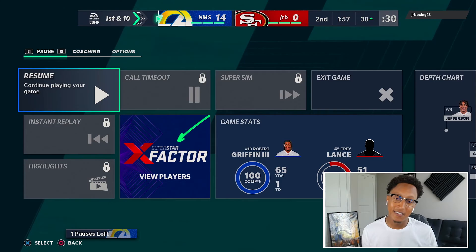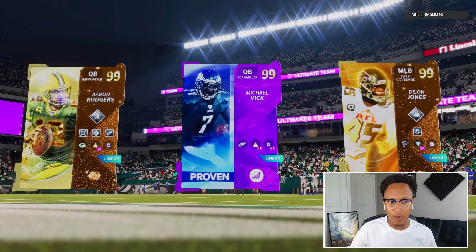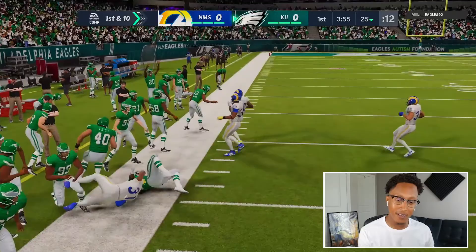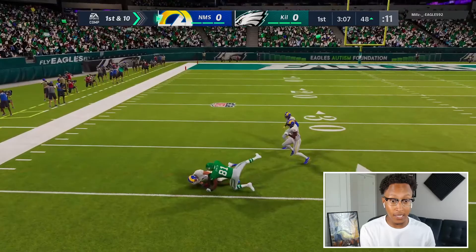I want to try to get two sacks in one game — we'll see what we do in the next one. Going up against a Mills Eagles theme team. Let's see what this guy's working with — he's got Rogers, Vick, and Dion. What's with this two-quarterback stuff? First play of the game, he goes with a run to the outside. Let's see if we can get a bull rush. He throws a little bit of a dot — a little steamer there.